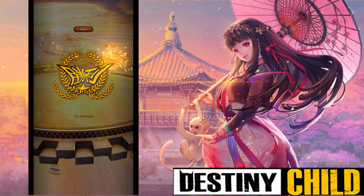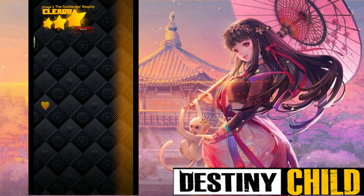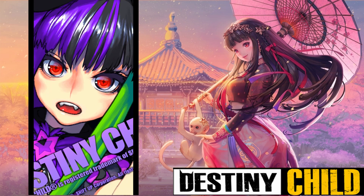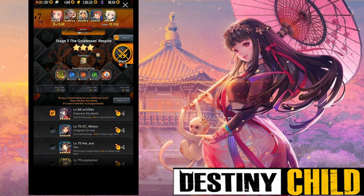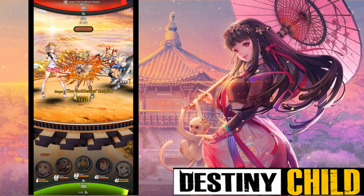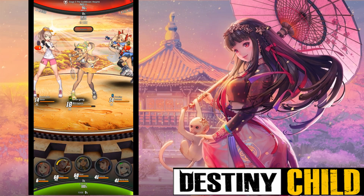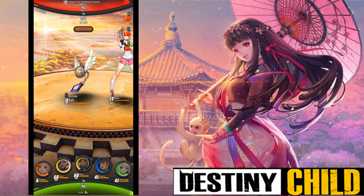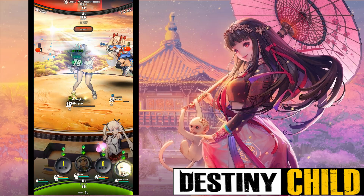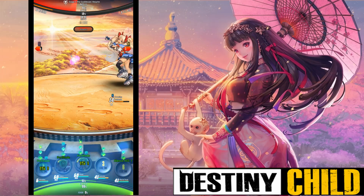I've seen a few people on the Destiny Child Facebook and Twitter ask about the Destiny Child line sticker collaboration. Basically what you get is rebirth coins in your mailbox. You should have already gotten those coins, but if you're one of those people that just receives all in the mailbox and doesn't go through to see what's in there, just check your rebirth labyrinth to see if your coins went up.